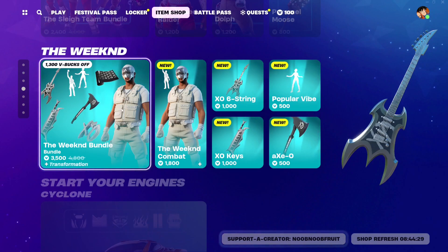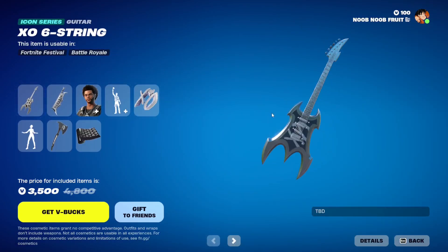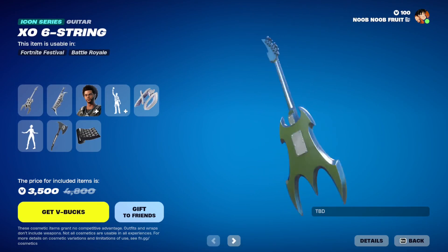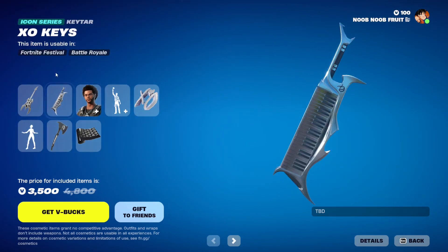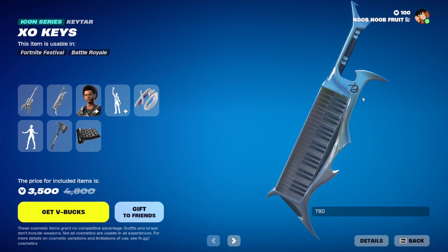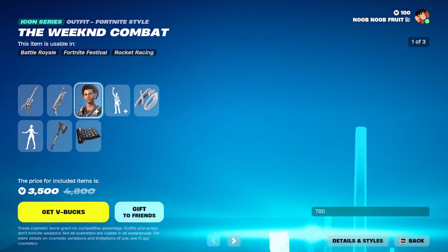The first is the Weekend Bundle for 3500 V-Bucks, which has everything in one bundle. We've got the X06 String Guitar - a very cool instrument you can use in Fortnite Festival. Next we have the XO Keys Guitar, another icon series one. It's got the XO logo, an alien vibe to it, all silver - pretty awesome.